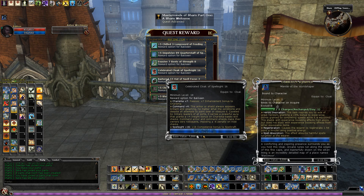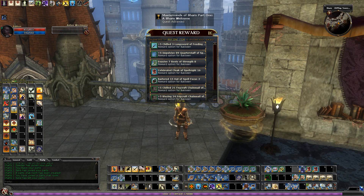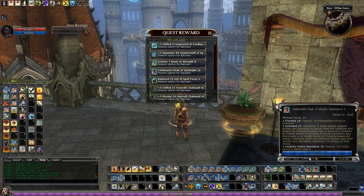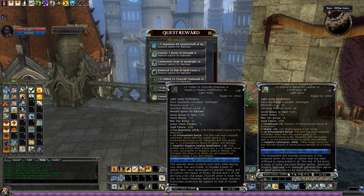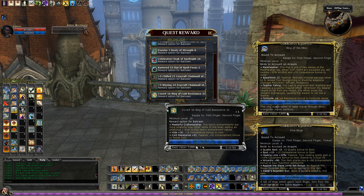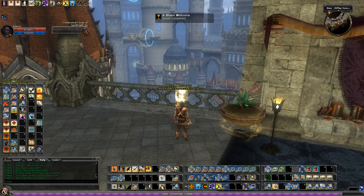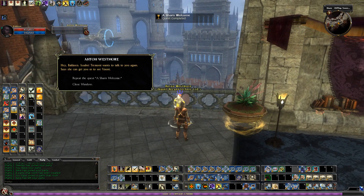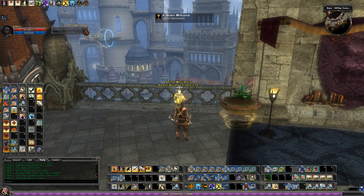There's actually a slight improvement on my other cloak — Charisma 7 instead of 6. I might take it, but it's level 13 versus 18, not a big improvement. You'd expect it to be higher for that level, so it's not good enough to be a replacement and I'll probably just break it down for essences. And that is A Sharn Welcome on Elite — we'll see you in the next one.